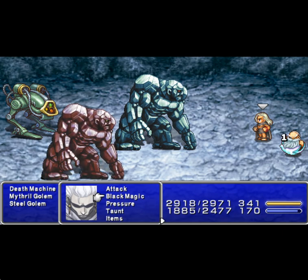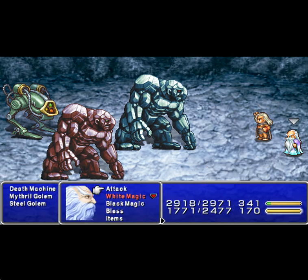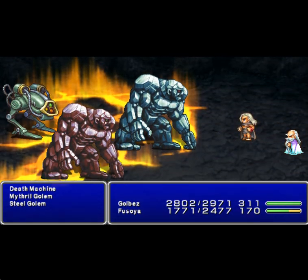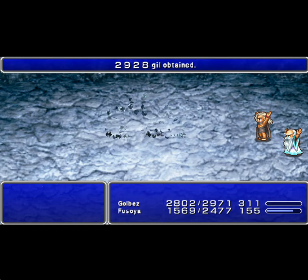Okay, so we got something new here. The Death Machines are dangerous — you want to use Brake on it to kill it. It needs to die now. We're going to go ahead and use Quake, and then Brake on the Death Machine. It can cost you a lot if you don't kill it. The Death Machine can use what's called Meltdown and do several thousand damage to your party — it'll kill you if it connects. So break it right away.